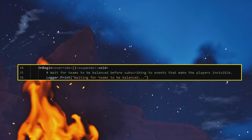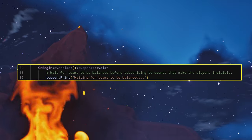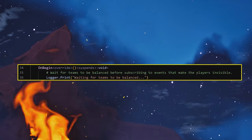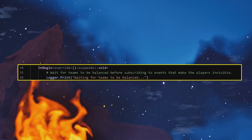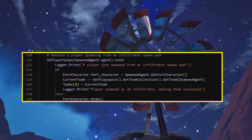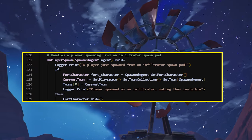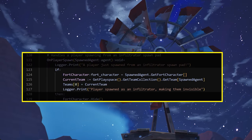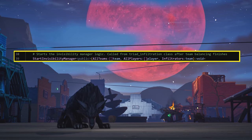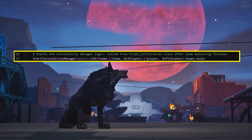Not much happens in the OnBegin method. You want to wait to make Infiltrators invisible until after teams have been balanced, which happens in the Triad Infiltration game device. So you'll actually call the Invisibility Manager to work from the Triad Infiltration device later on. For now, to make players invisible, add the function OnPlayerSpawn. If the player is on the Infiltrators team, make them invisible by calling the Hide method. To subscribe OnPlayerSpawn to the spawn pads, create a new method — StartInvisibilityManager.